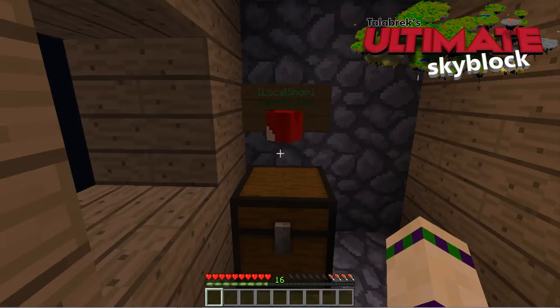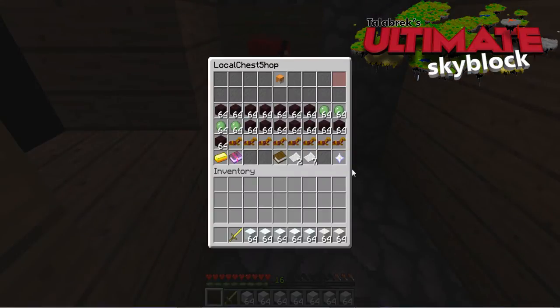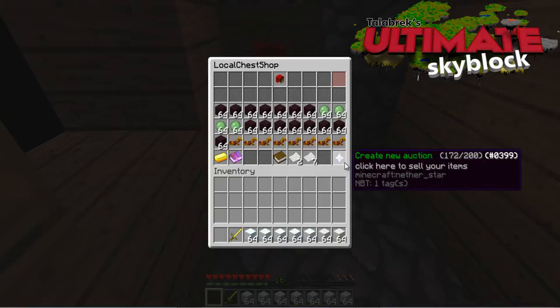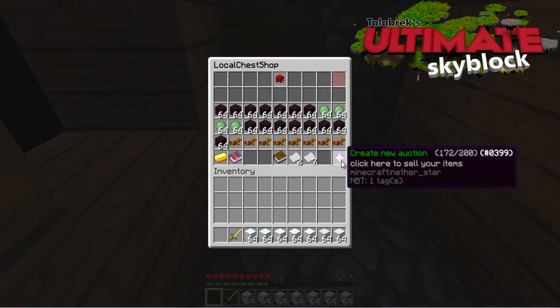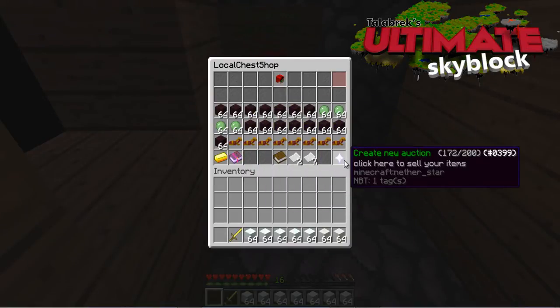That's my shop. Now let's sell something. Let's open up my shop. Check out this nether star down in the bottom right hand corner — you can see there it is — 'create a new auction'. Ignore all this other stuff here. Let's click on that.